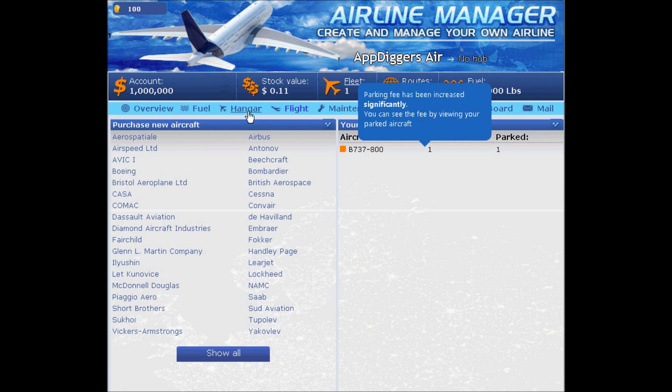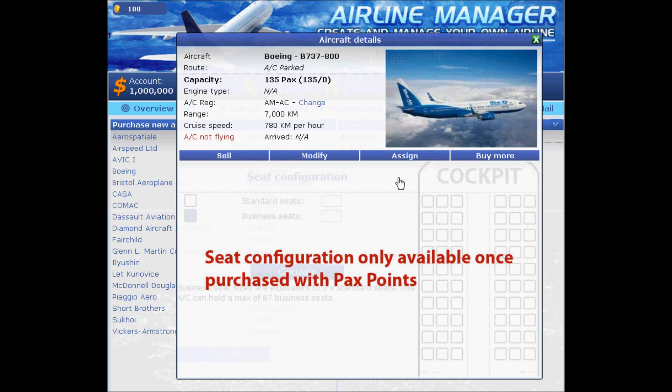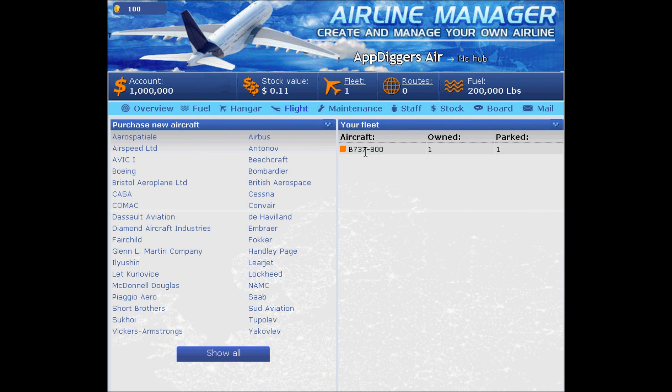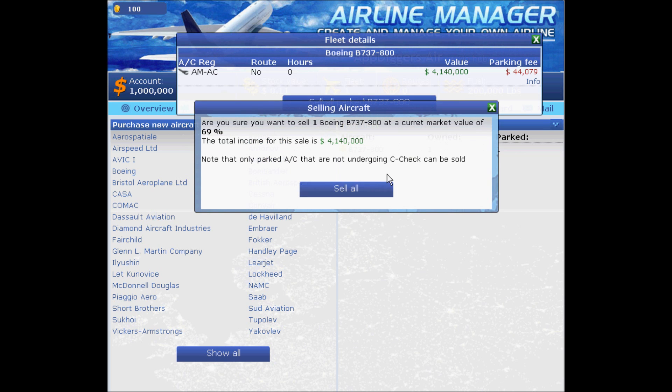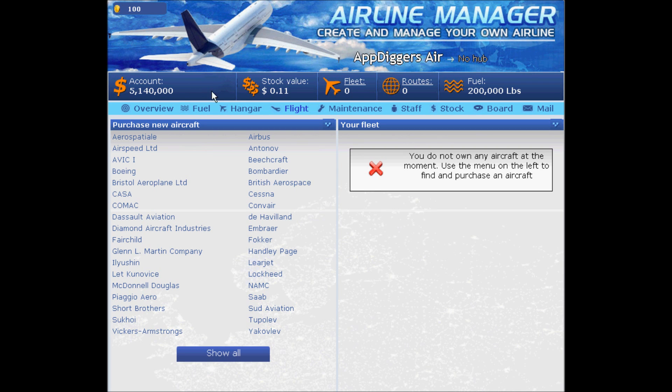Let's go to the hangar. We're given one Boeing 737-800 — its value is four million and the parking fee is 44,000. My idea is to sell it, and then return. We'll get four million back.